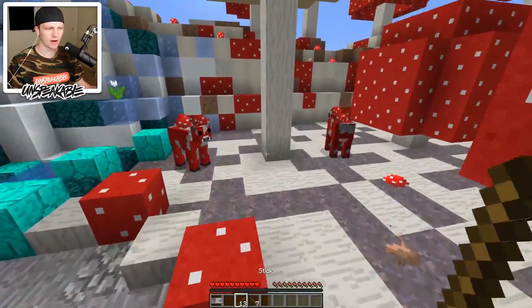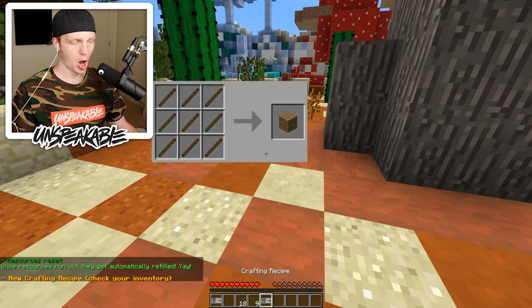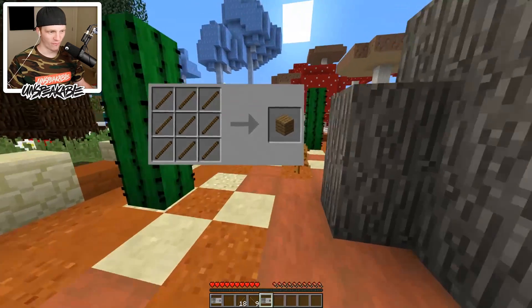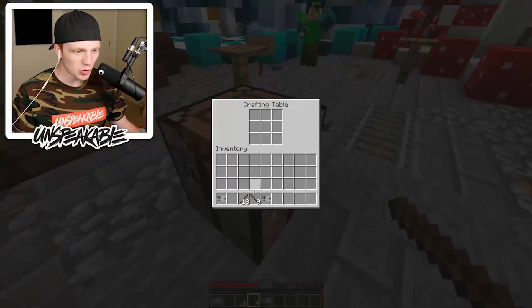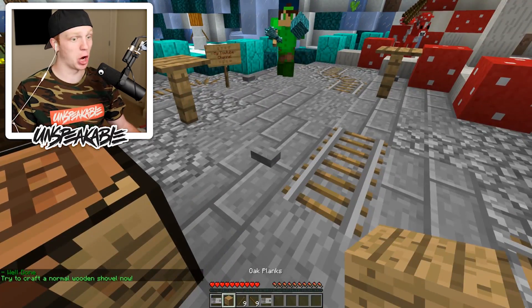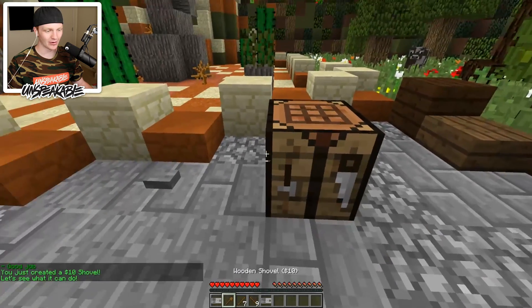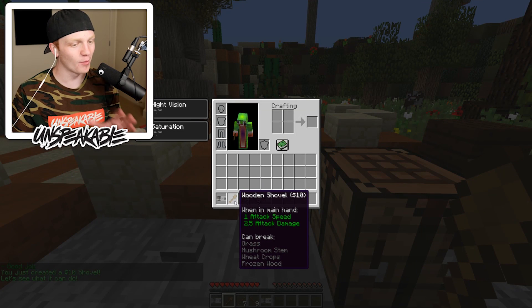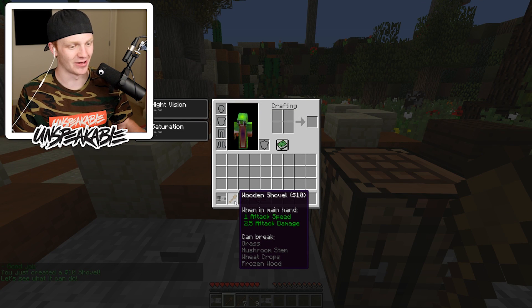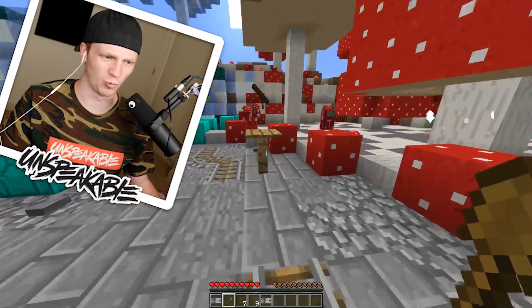There's some more sticks right there. Oh my gosh — we just unlocked a new crafting recipe. It's an oak blank! Now try to craft a normal wooden shovel. We have to craft a normal wooden shovel now? Okay, wooden shovel. A normal wooden shovel is worth $10. It can break grass, mushroom stems, wheat crops, and frozen wood. Frozen wood — what is frozen wood?